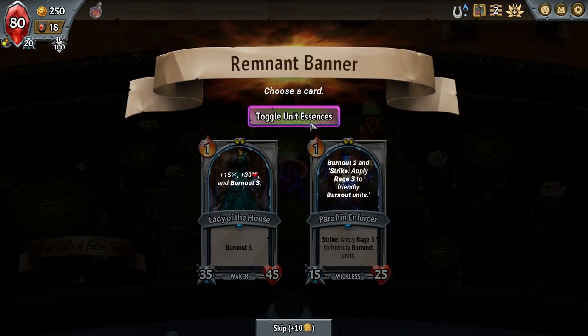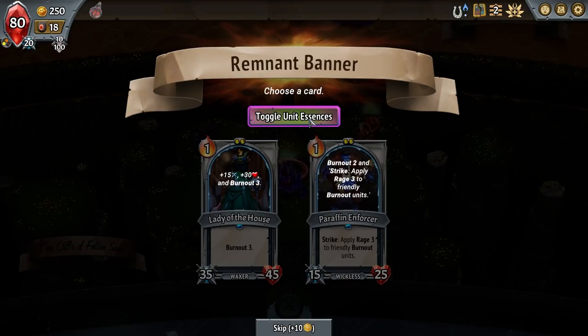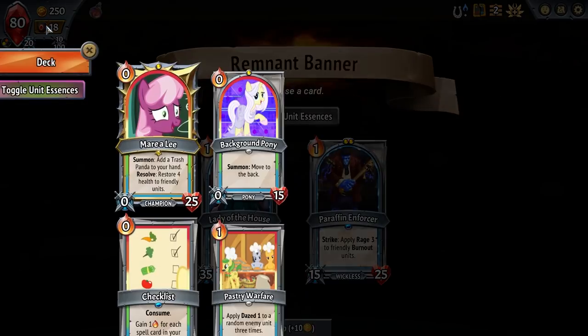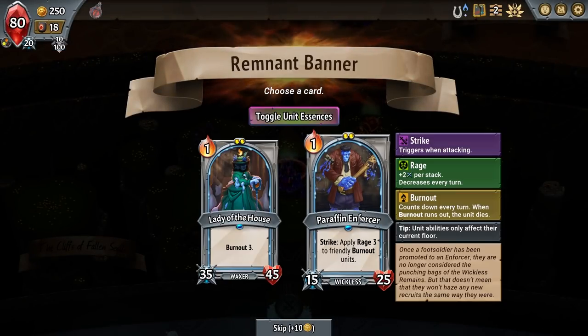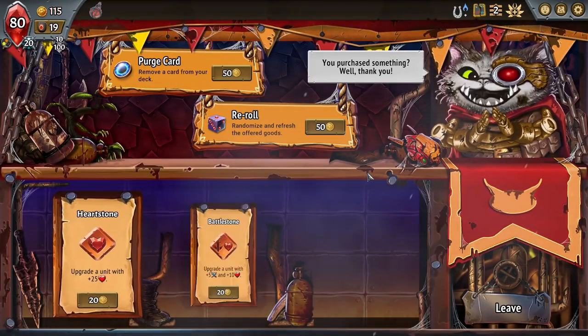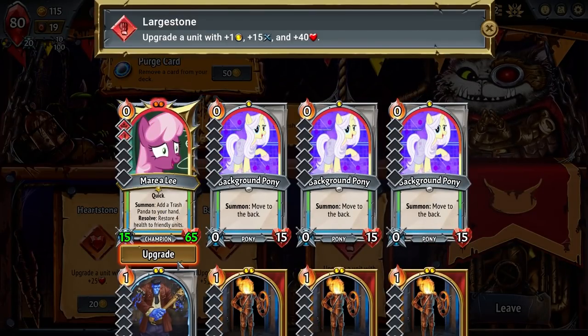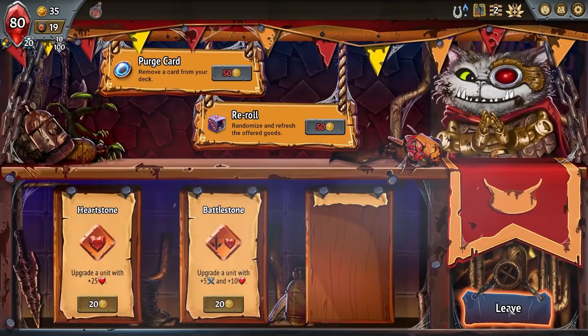Strike: apply Rage 3 to friendly burnout units — ooh, that's good. I need a good multi-strike or a sweeper for that, but the problem is the trash panda — I can't actually fuse anything to her. Let's see. Alternatively, I'm gonna grab it anyway — we're just going to get kind of silly with this. She's no quick before she burns out. Now here's the question: is she large? Yes. I guess I'm out of things to invest into her for the moment, but we'll come back to that.